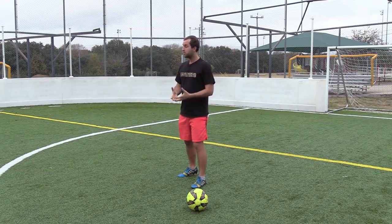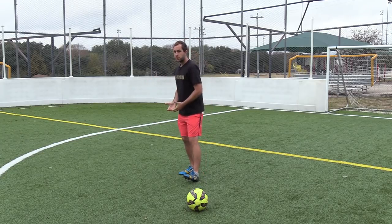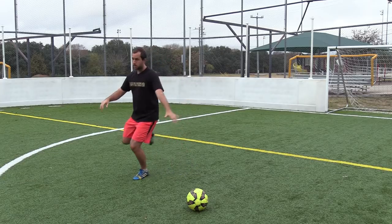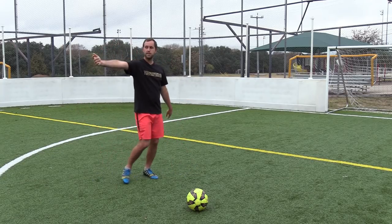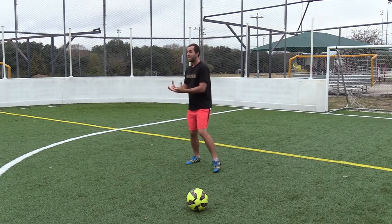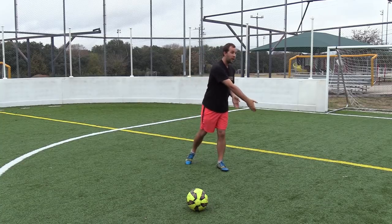Number two is all about your first touch. If I have a poor first touch leading me the wrong way when I want to go another direction, I'm going to be off balance playing that ball. And if I have someone closing me down, they're just going to jump on that poor touch. So it's all about taking your first touch in the direction you want to play the ball — that's going to allow you to keep much better balance when you pass to your teammates.